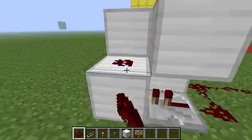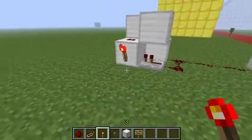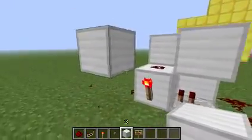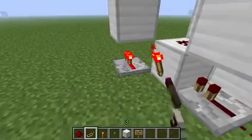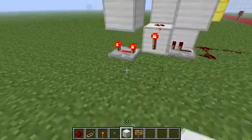After you've done that, put a redstone piece on here and put a redstone torch right there. After you've done this, place a block like that and place a redstone repeater and set it to the fourth tick.